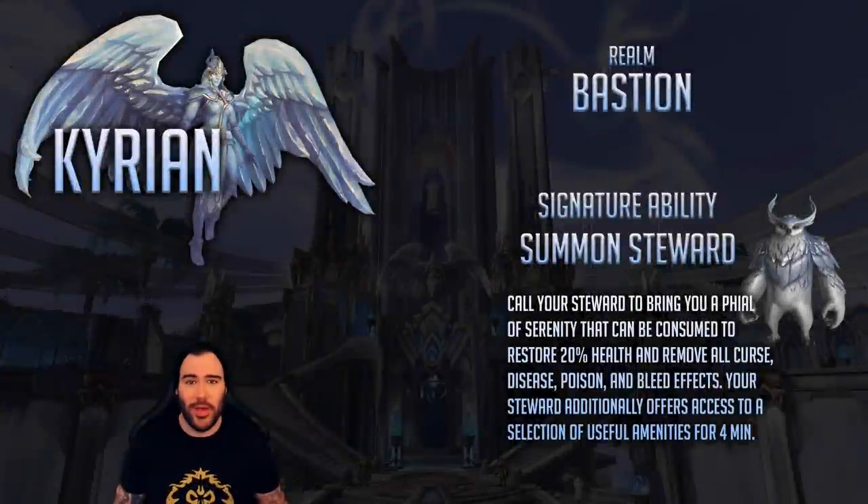The first covenant we are covering is Kyrian. Kyrian's job is to guide souls from the land of the living to the land of the dead, and Bastion is their realm — basically the home world of each covenant. Everything is sort of angel themed. Think like Valhalla if it didn't have a budget — extremely extravagant architecture, super beautiful. I love Bastion, huge fan of this zone.